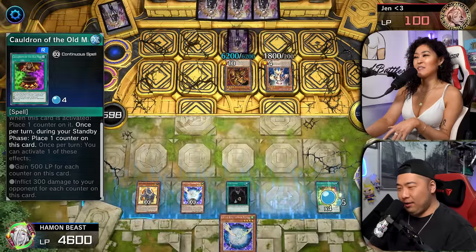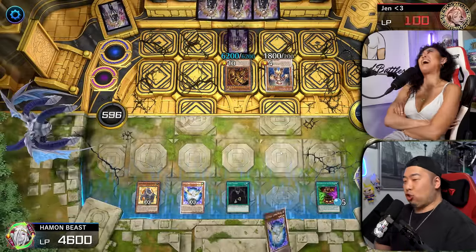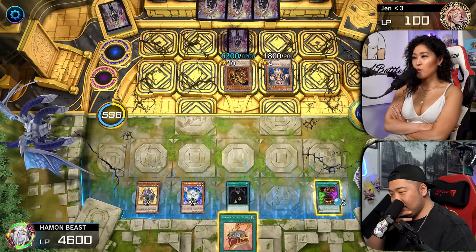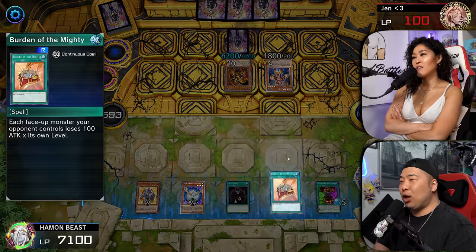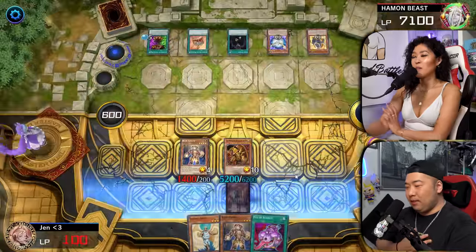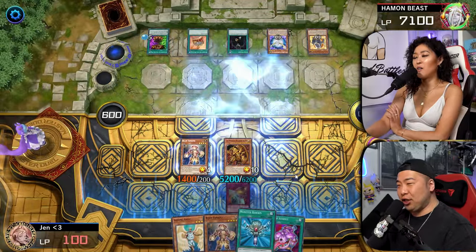We're going to go Cauldron of the Old Man to get a counter, and then activate the Card Trader. We're going to activate Cauldron of the Old Man, and then activate the Burden of the Mighty. Pass. Surely I don't lose like this. Surely this isn't the way.